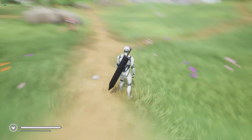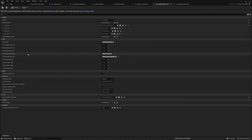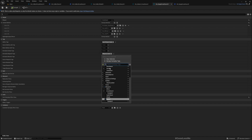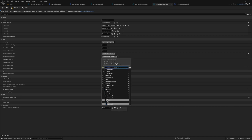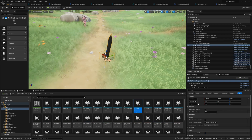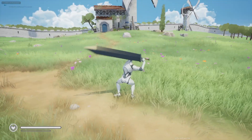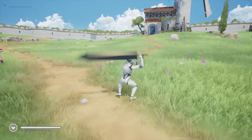Still not able to attack. Let's check GE Equip Greatsword — the required tag here says weapons.greatsword, but it should be weapons.greatsword, not sword. It should also be blocked if we already have the greatsword equipped. Now let's test again — we can equip the greatsword and attack.